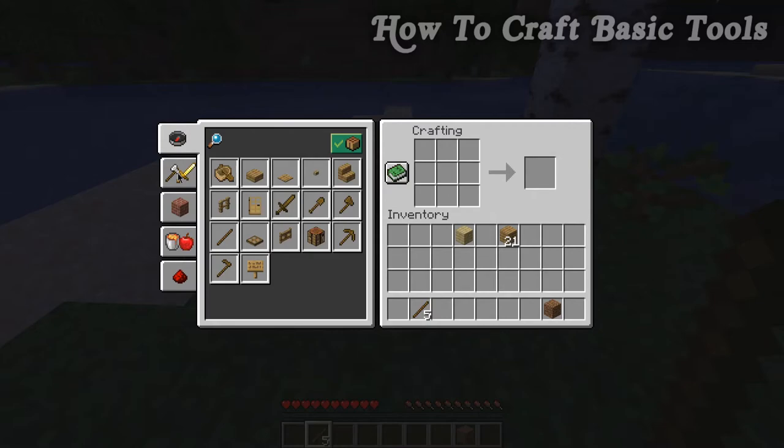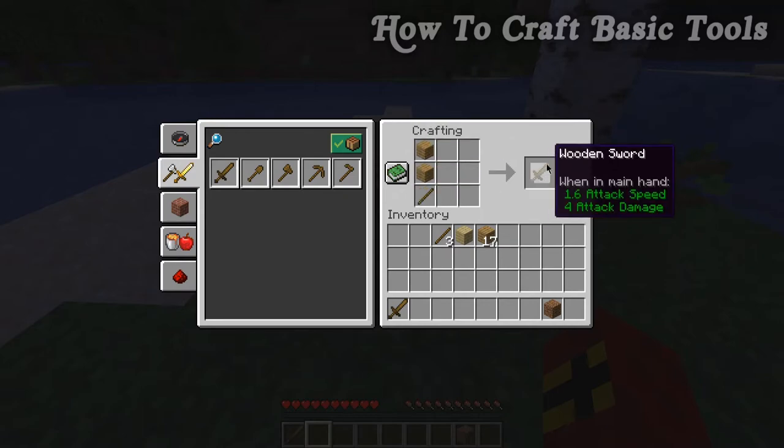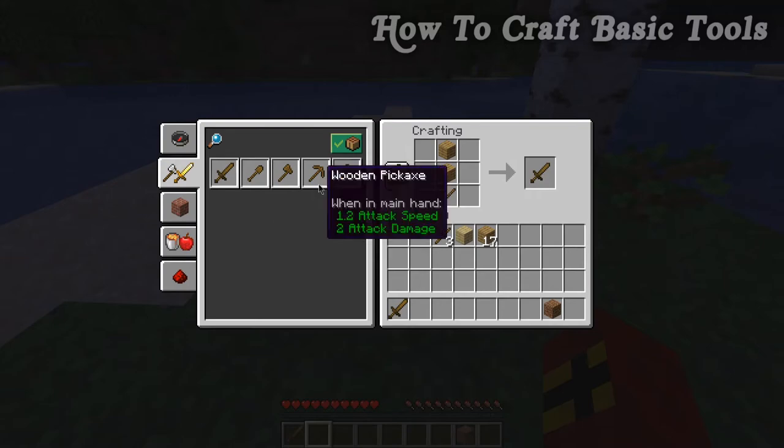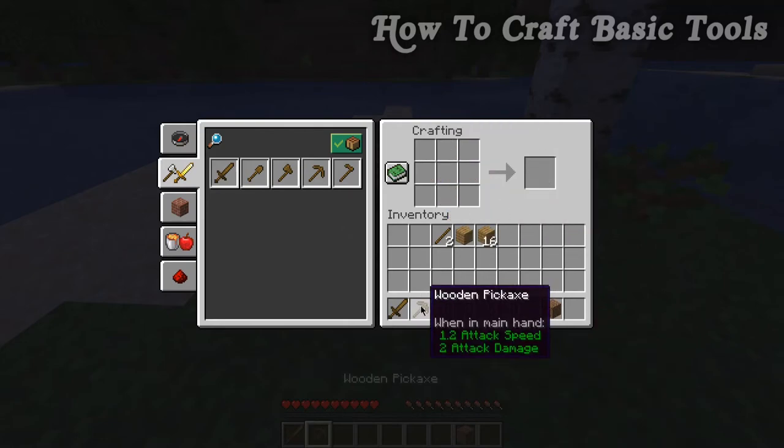Let's make all the tools. To make a sword, place one stick in the bottom slot and two planks on top — this can go anywhere in the crafting table as long as it follows that layout. Most crafting recipes visually represent what you're building, so it looks like a sword. The next tool is a pickaxe: place two sticks in the center column vertically with three planks along the top row — this one has to be vertical and can't be rotated sideways.